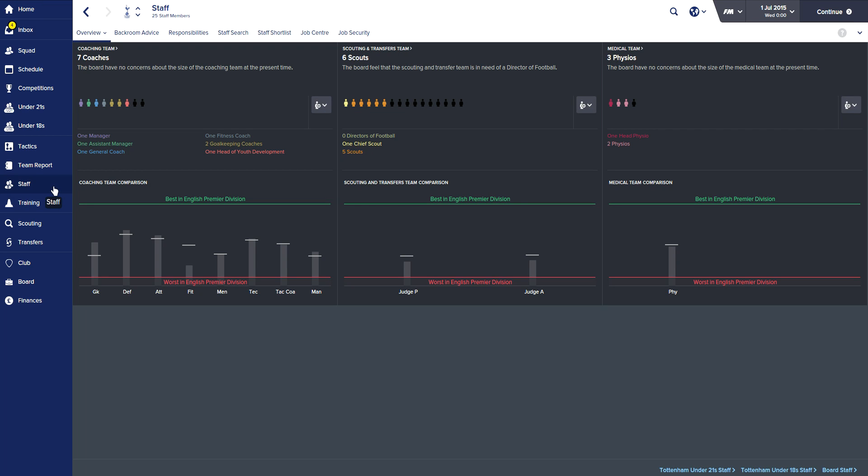The next thing is to do with the training staff page. You literally just click staff and it brings up this page - it's quite new to FM16 and it essentially shows you your coaching team, your scouting team and your medical team in comparison to other teams in the Premier League. That little bar in the middle is the average, that bar's the worst and that bar's the best. For Tottenham Hotspur this is pretty disappointing - we're literally average or below average. Going off this, I know I need to change quite a lot of my coaching team here at Tottenham, which is something I need to address very early on in the season. This is why it's so important to get it done now.